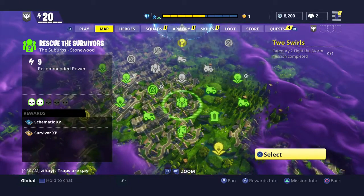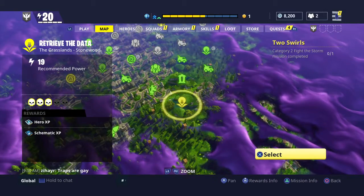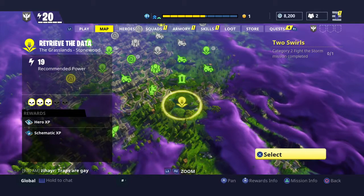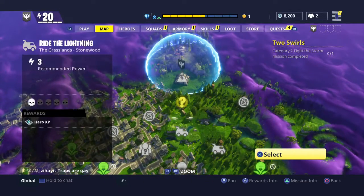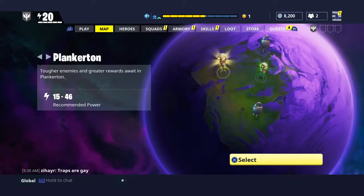Green is recommended for your current power level and weapons and everything. Then yellow is kind of saying hey, this is getting a little more difficult — they recommend power level 19 for yellow, and it's definitely getting up there as far as difficulty goes.